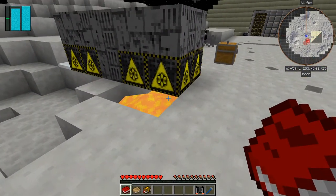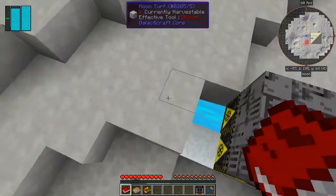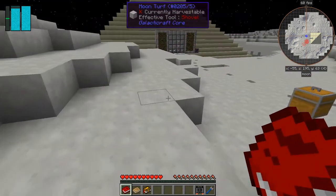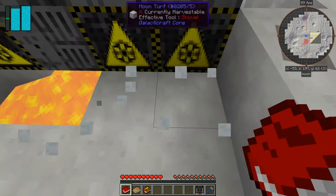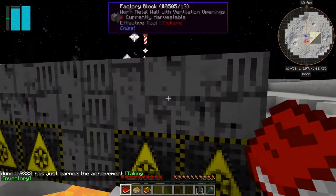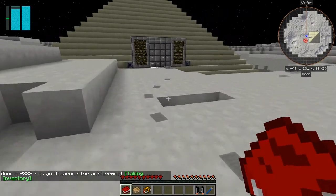Down here we've got some blazing corothium and some jellied corothium - I think that's how it's pronounced. That's going to be useful because it gives us some snow. Using the right tool taking inventory, these are just some factory blocks from chisel. Let's go inside and see what we've got.